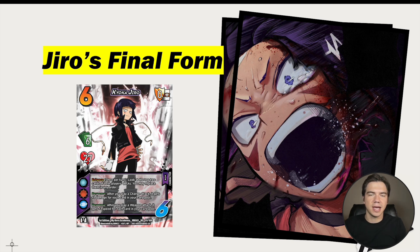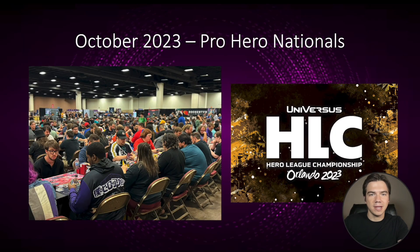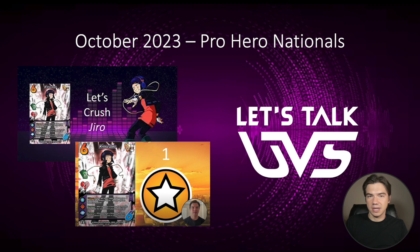Let's rewind all the way back to October of 2023. The Pro Hero Nationals are upon us, and we're all getting ready because the Nationals are the biggest event of the year. This is the only way, other than the LCQ, to get your World's Championship invite. Everybody is expecting all the players to bring their A game, and because of this, we're expecting Jiro to be out in numbers. I even predicted that the good Jiro list running Cannon Blast and the Future is Now combo would be the number one deck list you had to prepare for to get ready for Nationals.